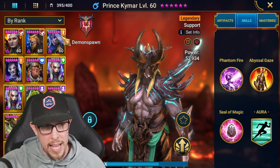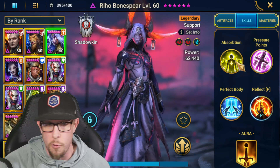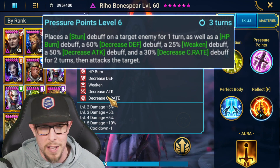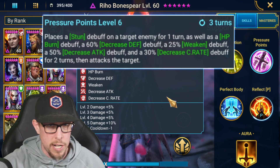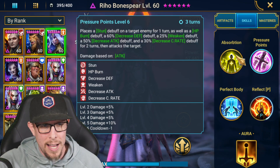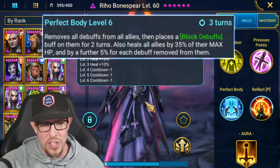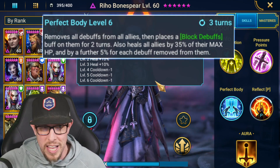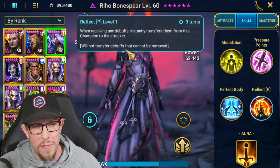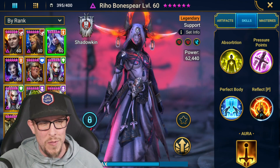Next up is a newer champion: Ryo Bonesphere. She is amazing — you can use her really everywhere in this game. She has all of these debuffs on a single target. I use her in clan boss and against several doom tower bosses. One of the best single target debuffers in the game, and what people don't realize is she puts out a lot of damage too. Her A1 and A2 hit incredibly hard for a support champion. Then on Perfect Body — three turn cooldown with a cleanse, a heal, and block debuffs for two turns. And when receiving any debuff, she instantly transfers them to the attacker. Ryo Bonesphere is the real deal.